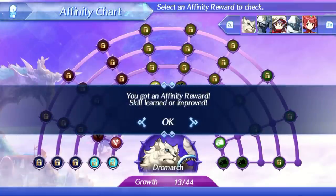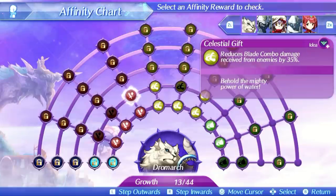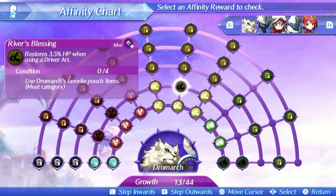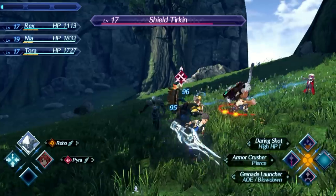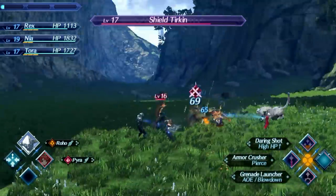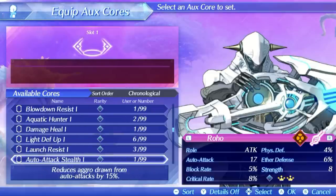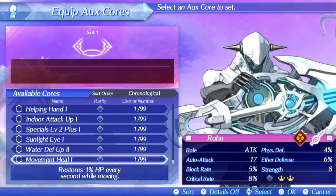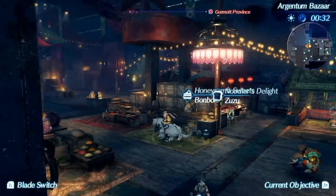There are a lot of micromanaging things in this game. You have affinity charts, and if you take your time and read everything it will start to make sense to you. You have to do certain things with certain blades to improve on them. Basically, the more you use a certain blade, your favorite blade, the better things will be for you. On top of that, you can equip aux cores on your blades — they are stat-boosting, kind of like equipment. You can craft aux cores in the shops in each town you find in the world.